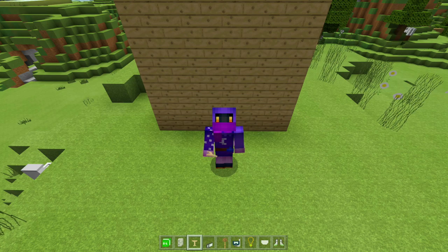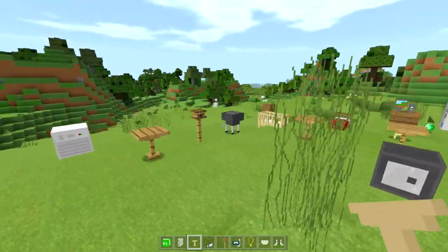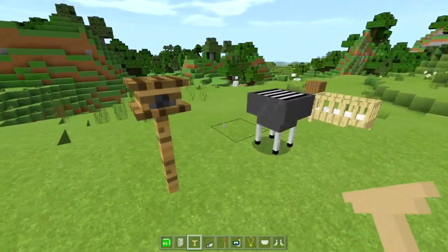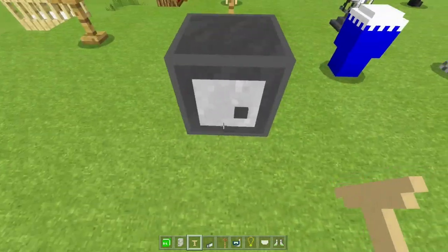What is up YouTube, it's a game here, and today I'm going to be showing you guys how to download a furniture mod. As you can see, we have an AC, a table, a mailbox, a grill, and a table right here.